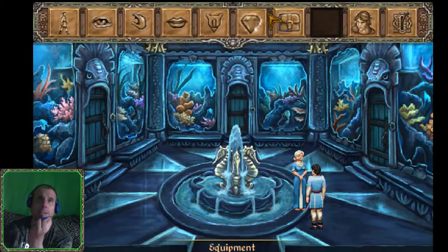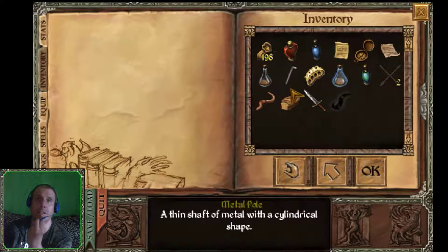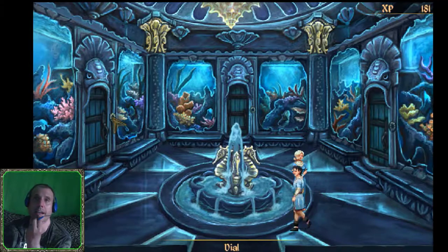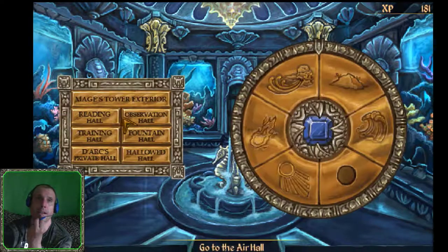We've done enough here. We have some transparent fluidity potion and screaming tree sap - we don't need any of that right now. What we do need is more glass bottles. For now let's head back and go to the air mage. We need to go to the observation hall to see if we can get some information about the flight area.